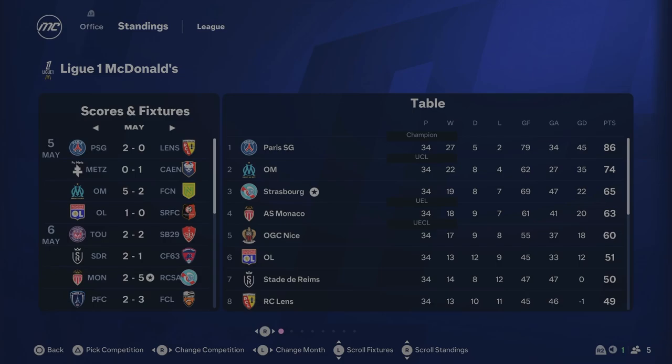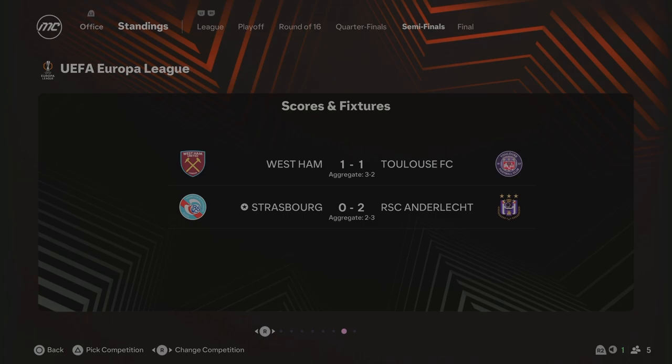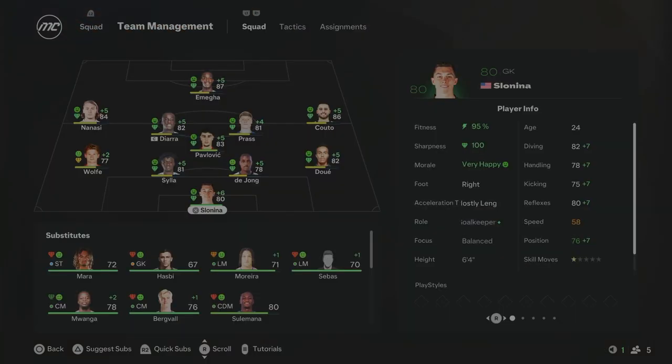We end Season 5 finishing third with Strasbourg — finishing on 65 points, a real big achievement. Marseille and PSG are well ahead of us, but massive improvements have been made — third place means Champions League football next season. We made it to the quarterfinals of the French Cup and got knocked out by Monaco, who made it to the final. In the Europa League we got knocked out in the semifinals against Anderlecht 3-2 on aggregate — lost 2-0 at home, which was really disappointing. The final was West Ham against Anderlecht, which should have been us. But next season we have Champions League football. Look at some of the players: Omega 87 overall, Pavlovich 83, Kuto 86, Dwey 82 at right back, Nanesi 84 overall. We finished third and we're going into the Champions League.